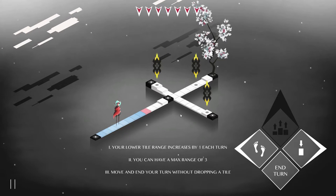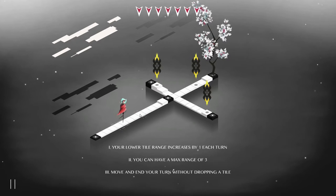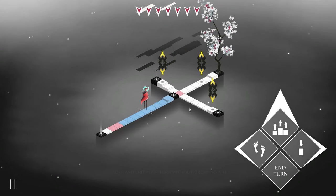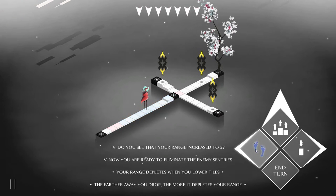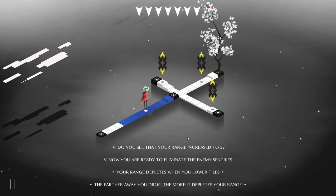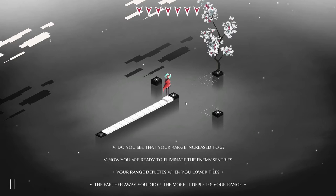Your lower tile range increases by one each turn, and you can have a max range of three. Move and end your turn without dropping a tile. Okay let's do that then, we'll just move out here and end the turn. Those dudes aren't going to move, but I do believe they're ones that can move. Do you see that your range is increased by two? Now you're ready to eliminate enemy sentries. Your range depletes when you lower tiles - the farther away you drop, the more it depletes your range. So should I move here and then drop the enemies? I think so. Let's do it. Bada boom. Oh yeah, look at that - it dropped it all around everyone. They got wrecked.